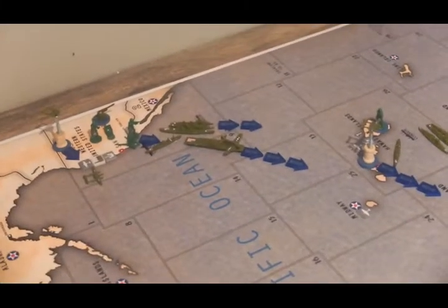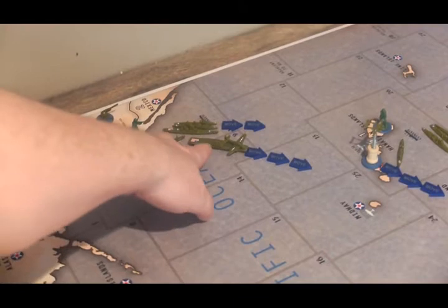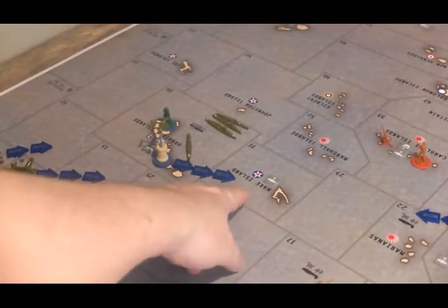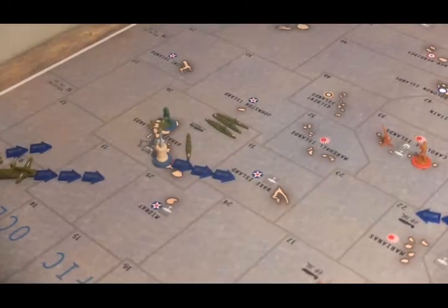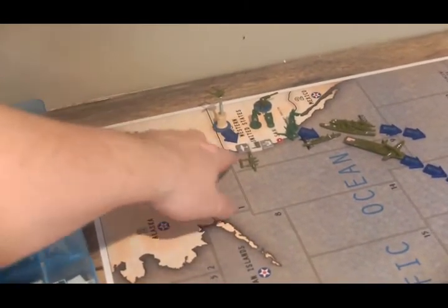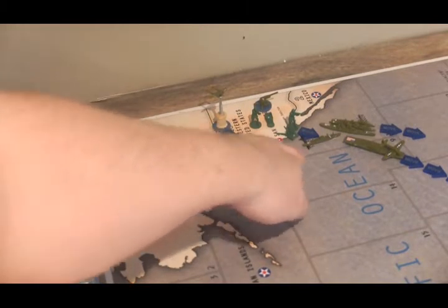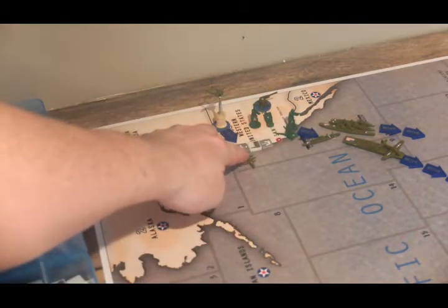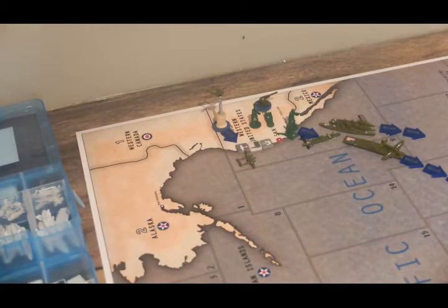The American carrier in Sea Zone 10 is going to be moving to Sea Zone 31 off the coast of Wake, picking up that plane. The fighter on the western United States is going to go into Sea Zone 10 and land on the carrier that's going to be built there. And one of the fighters from the carrier that was already there is going to stay in the Sea Zone and land on the newly built carrier as well.